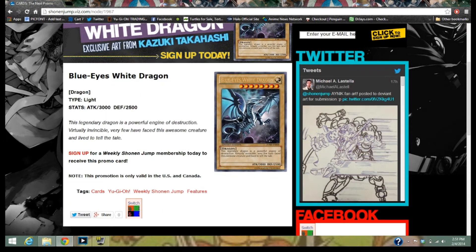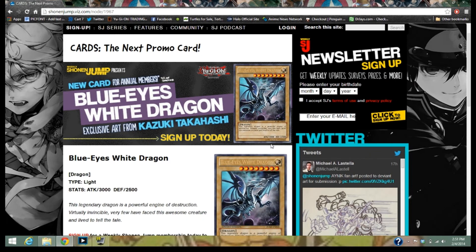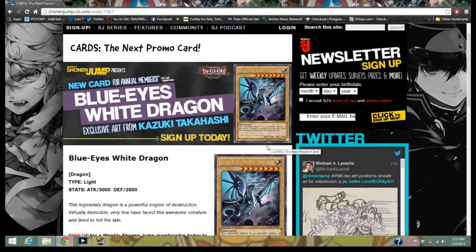You can't say that you don't like this Blue Eyes. I mean, there's probably one or two people that will say that, but this thing just looks amazing. It's going to be the Show and Jump Alpha card. So if you haven't already, subscribe to Show and Jump to actually receive this. It's like $26 a year or something like that. You get four promos throughout the whole year.